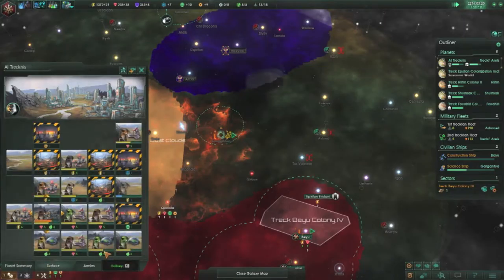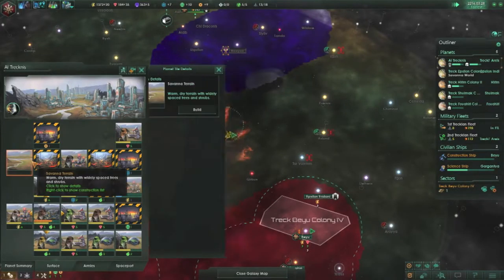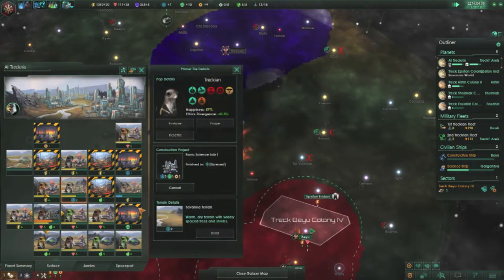We got one positive food — that'll be lost with this. One positive food. So build a power plant there, then build a hydroponics farm, and then build a research lab.